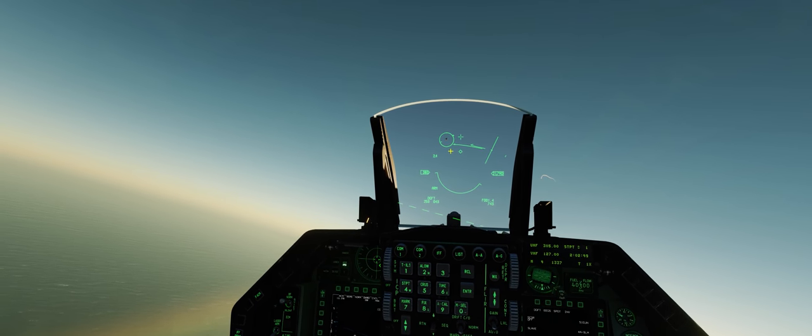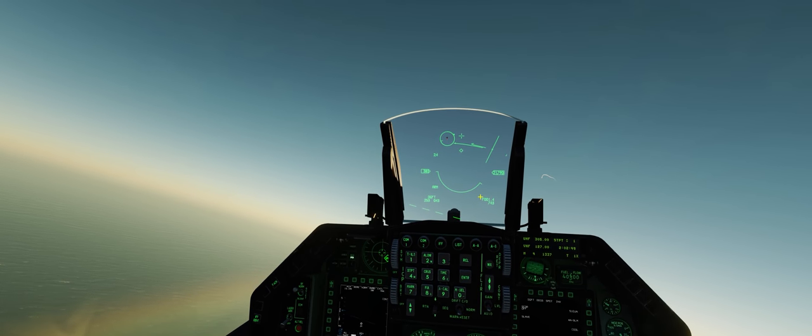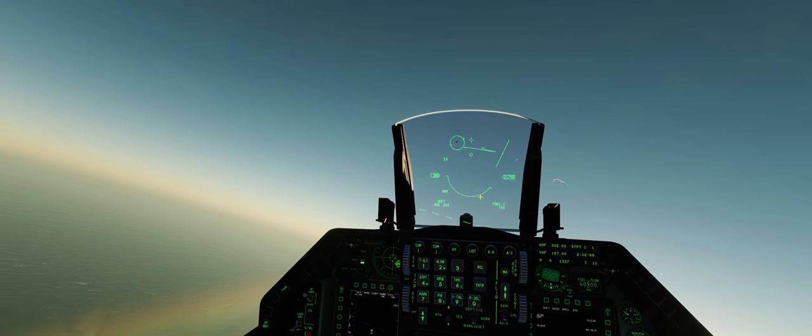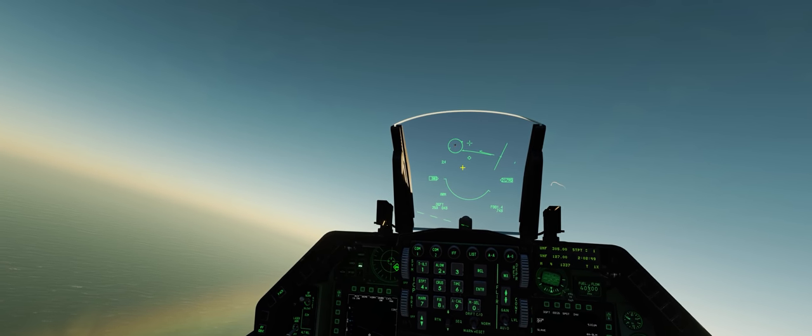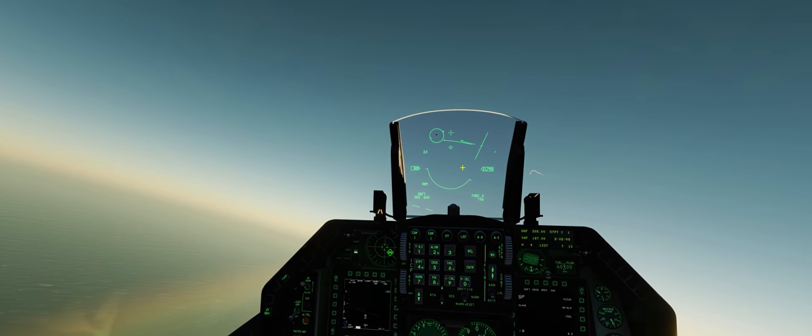As the dotted line starts to come around, it shows us the amount of range to that target. Once you have a fully dotted circle around your target, you know you're pretty much within range to actually shoot. So we'll go ahead and continue on.